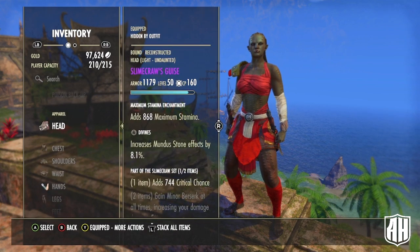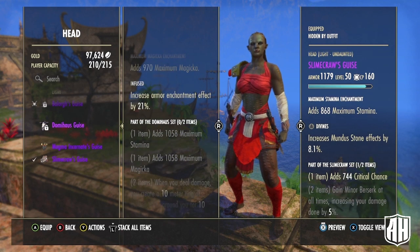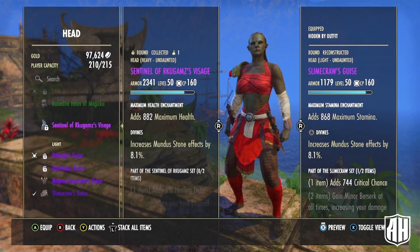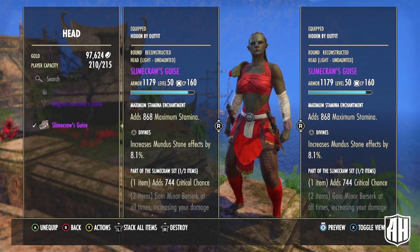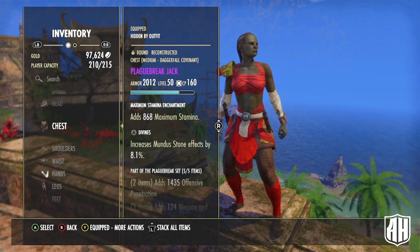For the monster set, I'm using one piece of Slimecraw for the crit chance. You could also use any monster set that gives a one-piece bonus, like Domihaus for max magicka, Magma Incarnate for magicka and stamina recovery, or Sentinel of Rkugamz for the healing. I have it in Light with Divines for the armor passive bonus and the Divines bonus to my Mundus. The other set is Plague Break — all medium, all Divines — with max stamina enchantments on all pieces.